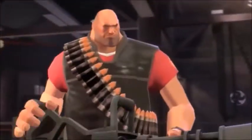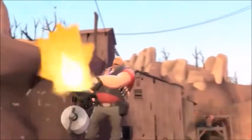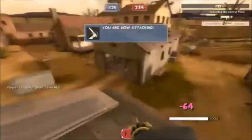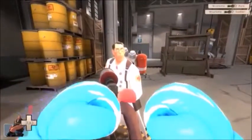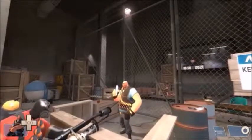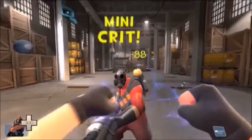Speaking of Heavies, this bulky sandwich-addicted Russian is purely for defence. He has the highest health and DPS output out of all the classes while also being the slowest, meaning Heavies are more suited to locking down and defending an area rather than leading the charge. Many of his unlockable weapons affect his stopping and staying power: the Sandvich is a portable health pack, the Brass Beast offers improved damage, Natascha slows down targets, the Gloves of Running Urgently give a speed boost when deployed, and the Fists of Steel reduce ranged damage when active. He can even use the Buffalo Steak Sandvich to turn into a walking one-punch killing machine.